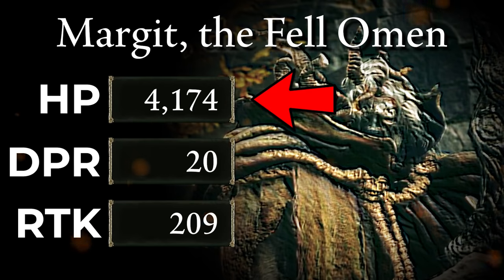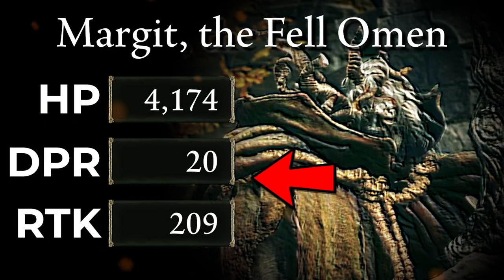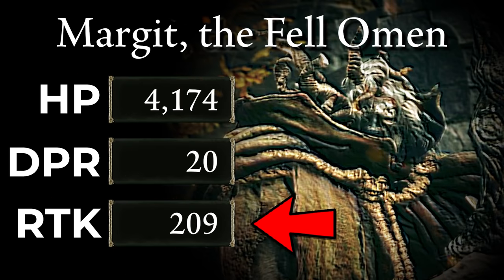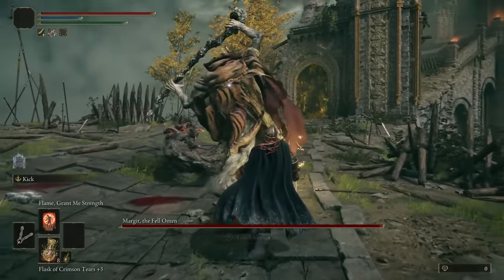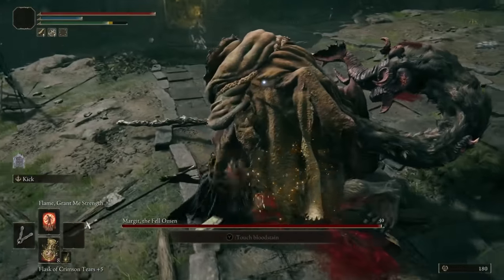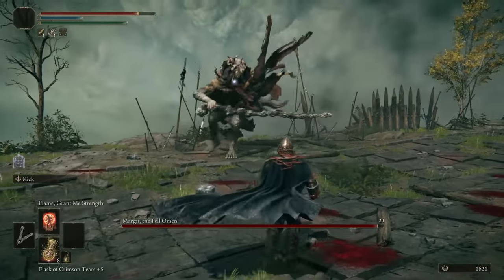Let me explain the stat blocks quickly. First you have the health of the boss from the Fextralife wiki. Second is DPR — damage per roll — the raw damage I do to the boss every time I roll into it. Finally we have RTK, or rolls to kill — how many times I need to roll into the boss to kill it. For Margit, he has just under 4,200 health and I'm only dealing 20 damage every time I roll into him, meaning it's going to take 209 rolls to kill him.